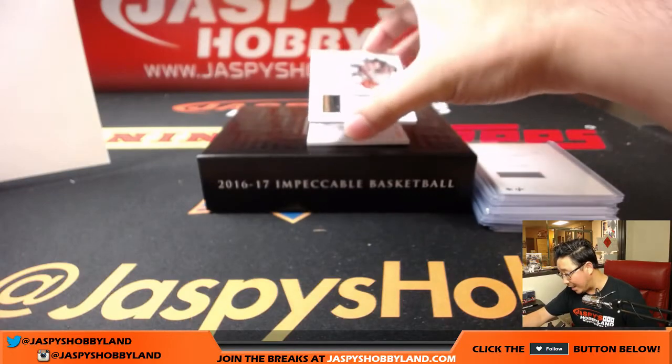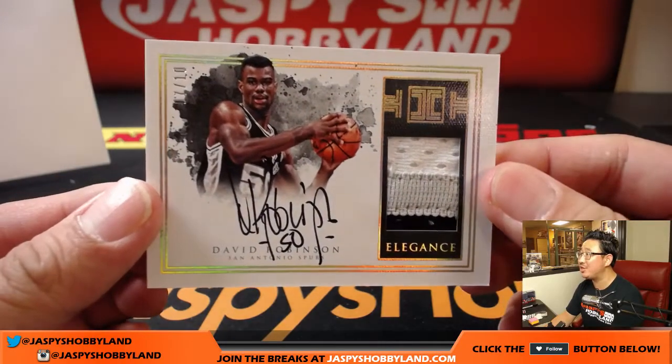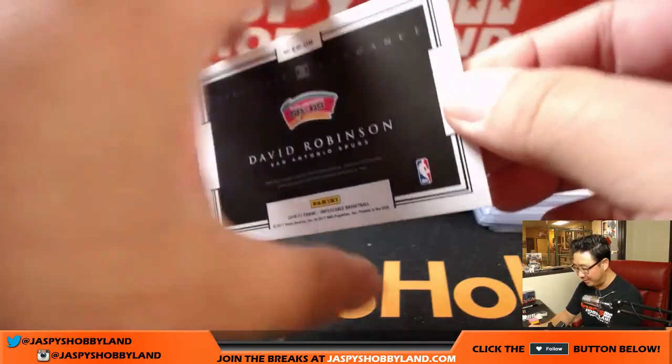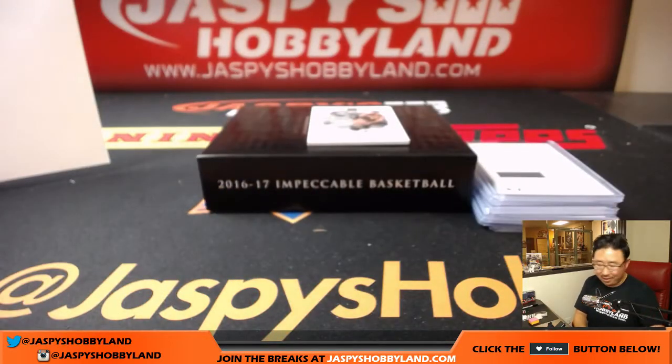The next one is — wow — out of 10. That's the Admiral, David Robinson, three-color patch and autograph, seven out of ten. Bruce with number seven gets that one. Nice game-worn material, nice on-card autograph — that is strong. Seven out of ten, a nice low number.